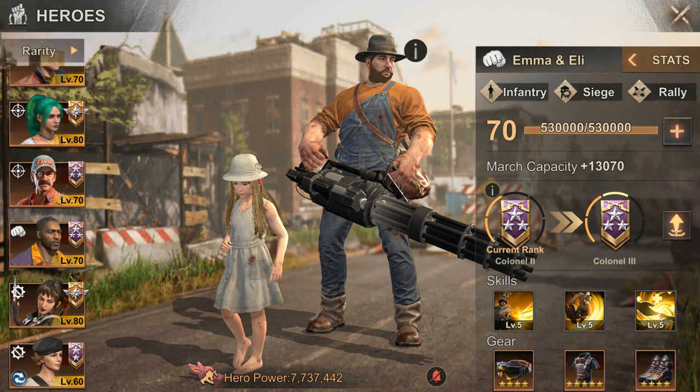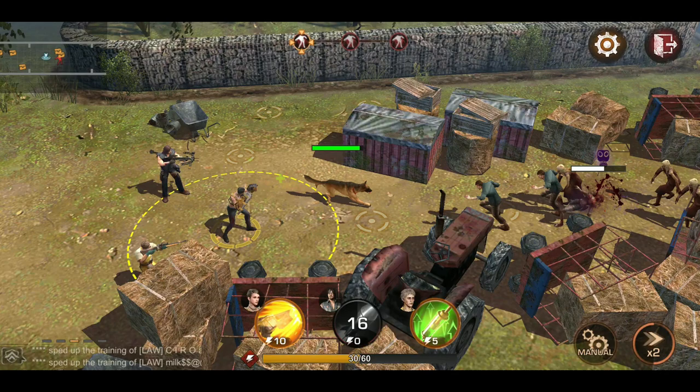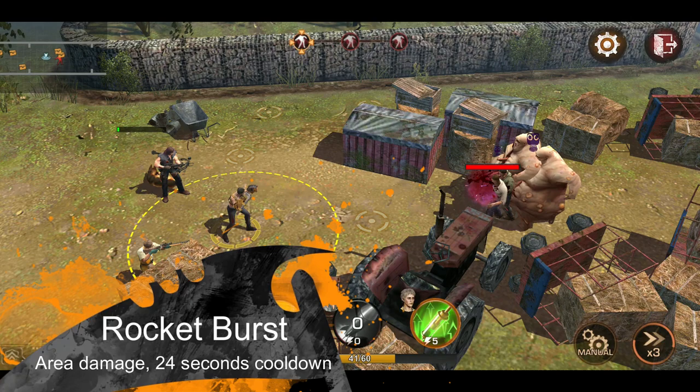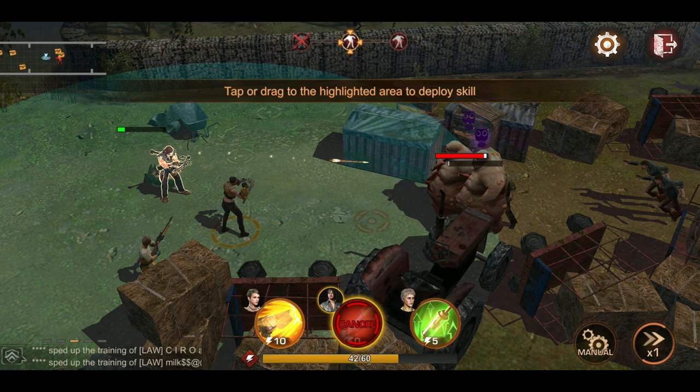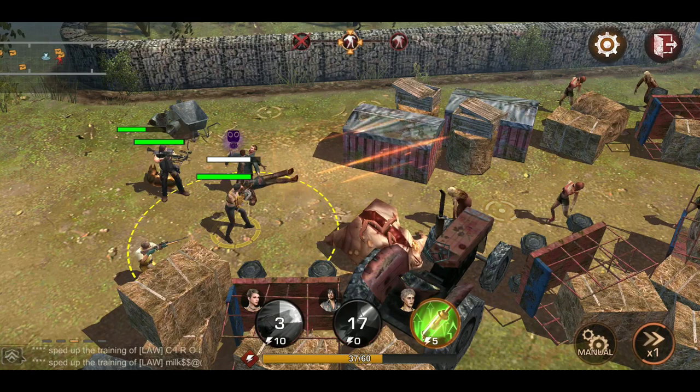Daryl's skills become valuable due to his being a unique hero and easily accessible. Let's look deeper at his exploration skills. His first skill is one you can actively use during an exploration challenge — Rocket Burst will deal area damage to infected within the damage area, with a cooldown of 24 seconds. His second skill is the dog, whose name is also Dog, so while calling him you will also be naming him — funny, right?